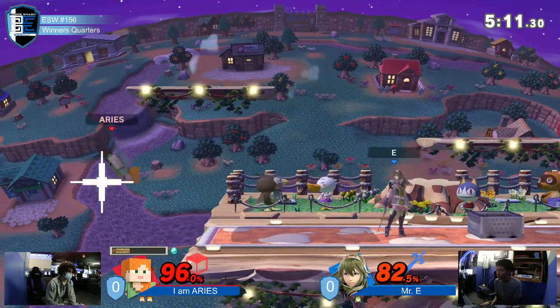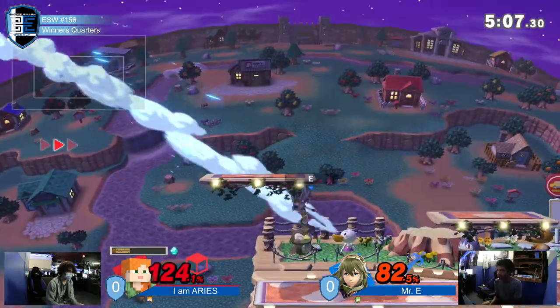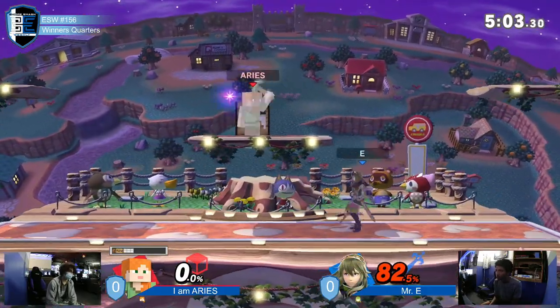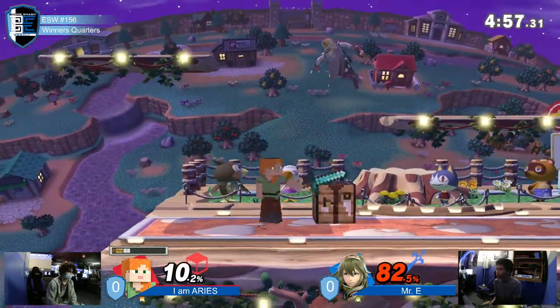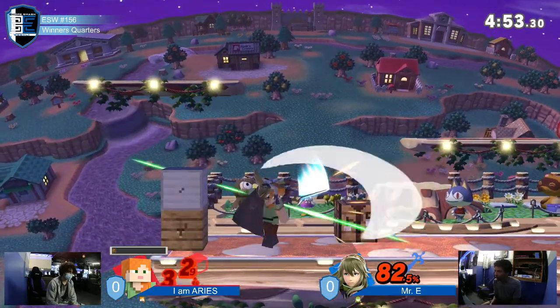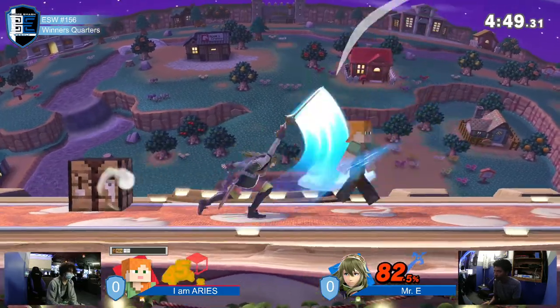Last stock diamond. Finds a back air. Mr. E gonna take him to last stock — I guess it is gonna be last stock diamond. And the electro does not hit. Tries to find a back air, just barely misses. Mr. E looking for a forward air. Landing fair on Steve — finds a down air, he's robbing him of resources. Good press.